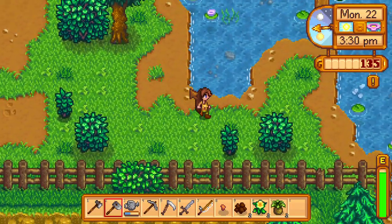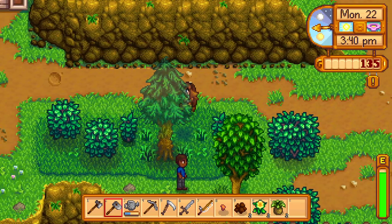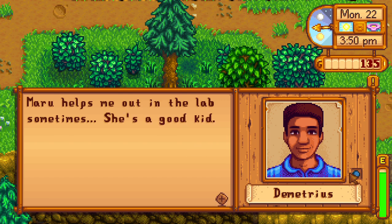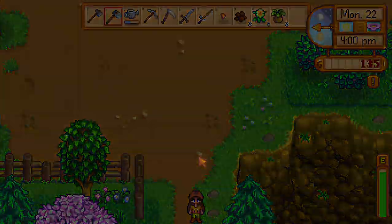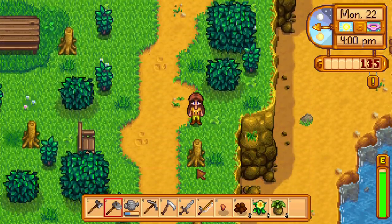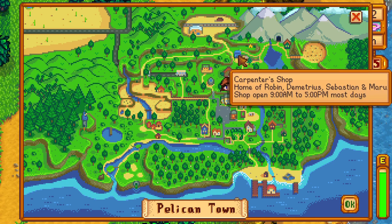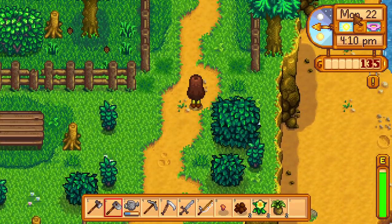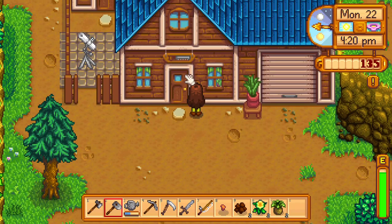I said we were gonna go visit Elliot but we haven't done that yet, and that's okay. Maru helps me out in the lab sometimes — she's a good kid. I need to find that silly mine and I'm not doing very well. It looks like there's a way to go up there but there just isn't. That's the carpenter shop — let's go see if we can find the carpenter shop, because if we can find it then we should be able to find the mine after that. Is this the carpenter shop? I believe it is.